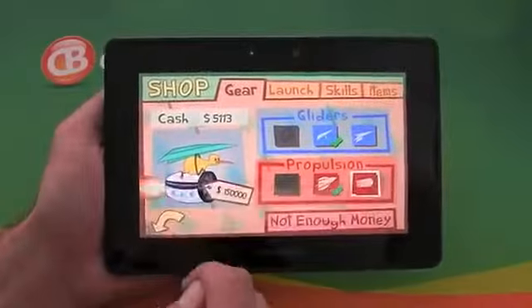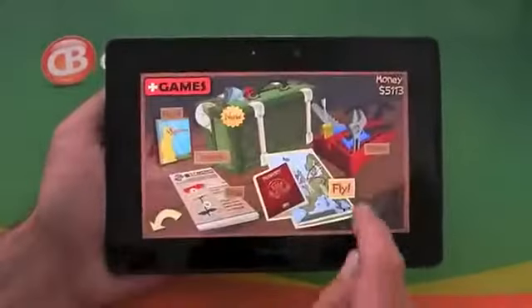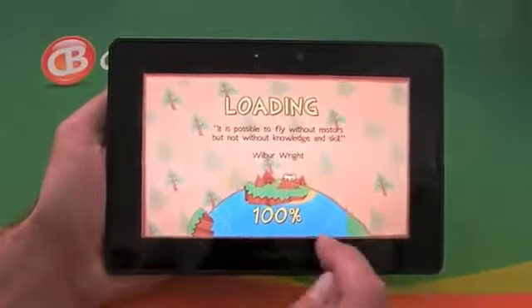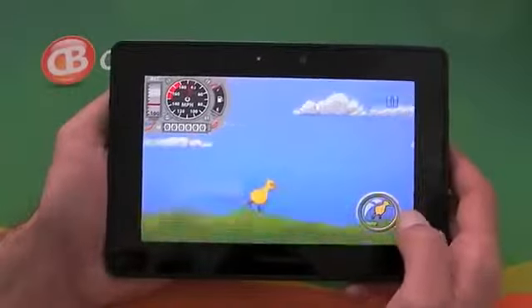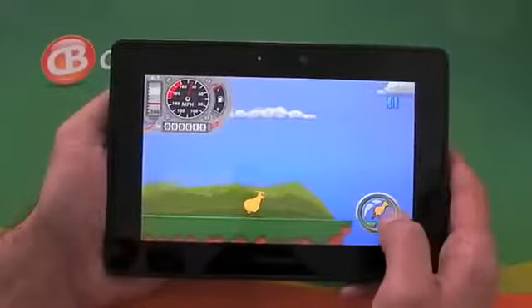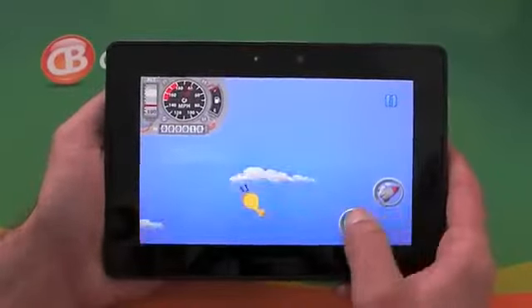In various parts of the game we get tips from a Grandpa Kiwi. Let's see how far we can get now we've got some extra propulsion — oops, jumped a bit early, but it won't do anything till we get to the end. There we go.